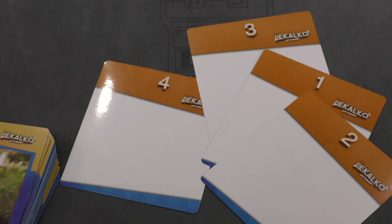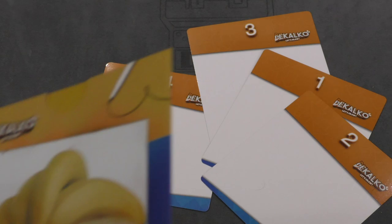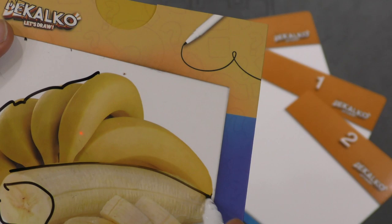Each player is going to take a picture and not show one side to everybody else. They're going to stick that in here — into this thing. So in front of it there's a transparent screen, and then you'll say 'ready, set, go.' When you say go, everyone is going to trace this as quickly as you can.